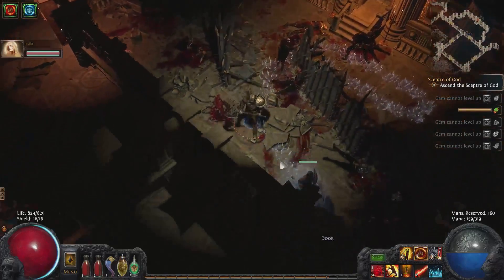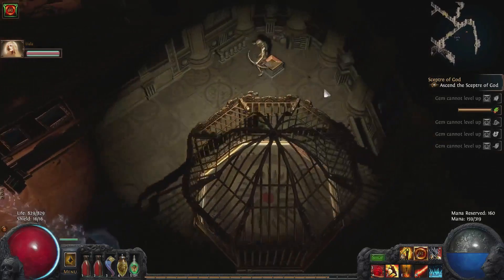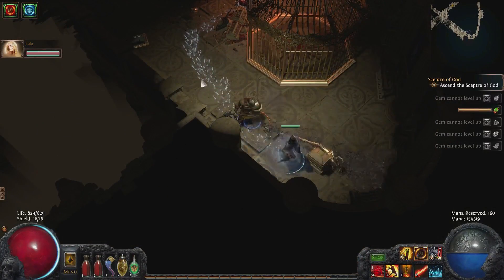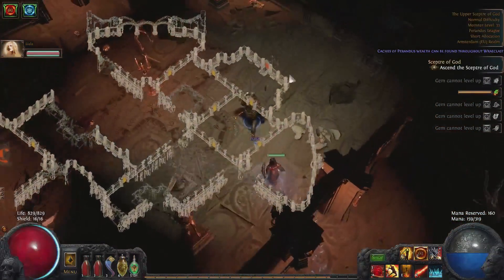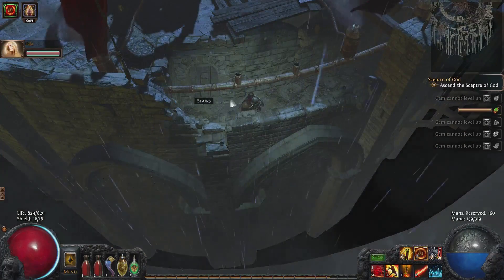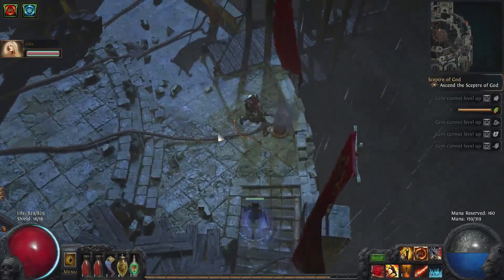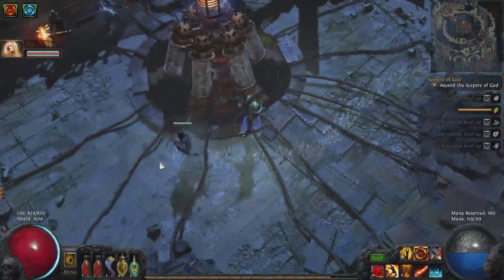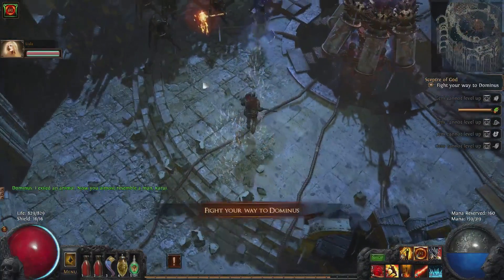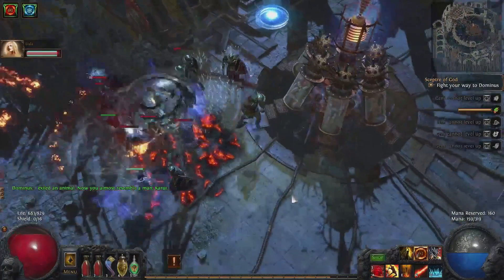Stairs and a lot of blood. Yeah, that's not good. The end is definitely near. I missed that one single statue. Is that it? Yup, that's it. I can't remember what this guy does. A lot of shit. Wait, there's more than one? Yeah, he has a lot of minions. I exiled an animal. Now you will most resemble a man. Garrowing. Whoa — that spike.